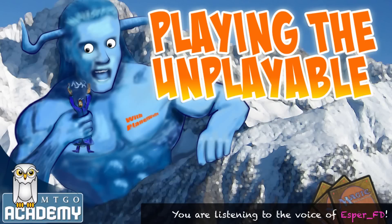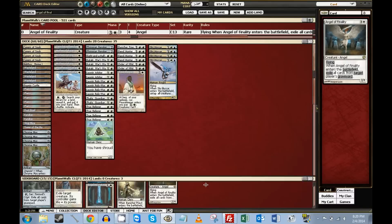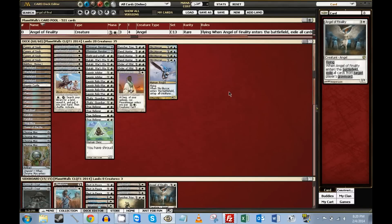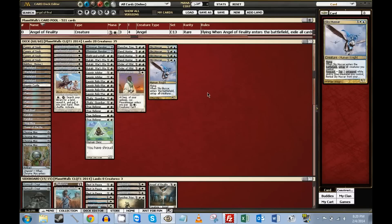You're watching Playing the Unplayable on MTGO Academy featuring Planet Walls. Hello everybody, Planet Walls here. I am about ready to start my next Playing the Unplayable series for MTGO Academy. This time I am playing a Fishy Fellow style white weenie Skyhissar deck in Classically Qualified Tournament number one for 2014.